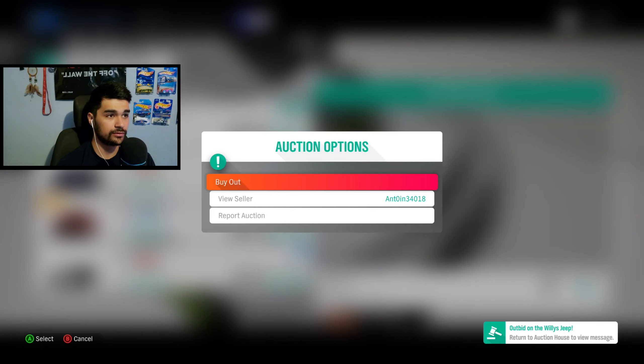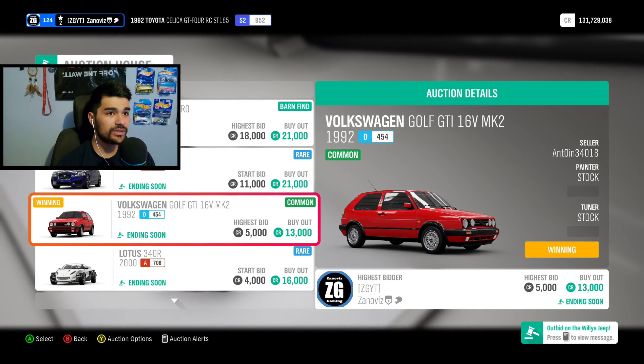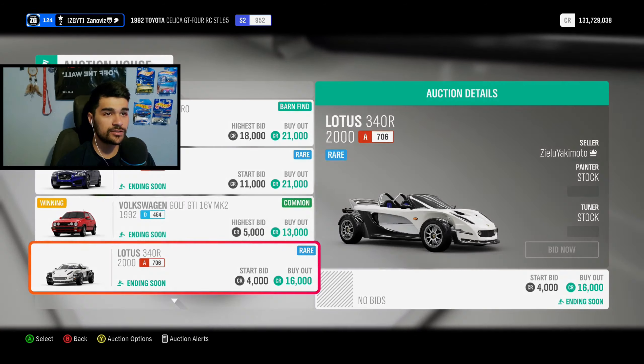Alright, now we're at $5,000 if this bid is accepted. There we go. Somebody outbid me on the Willy's Jeep too. Who the frick is doing this?